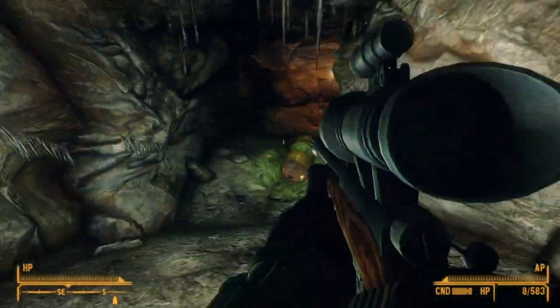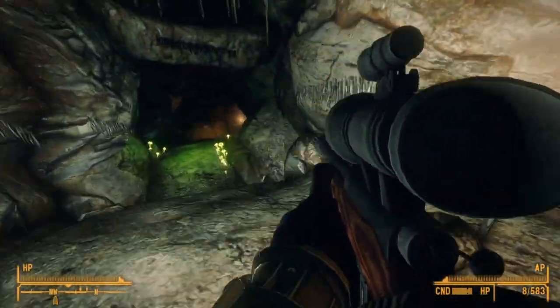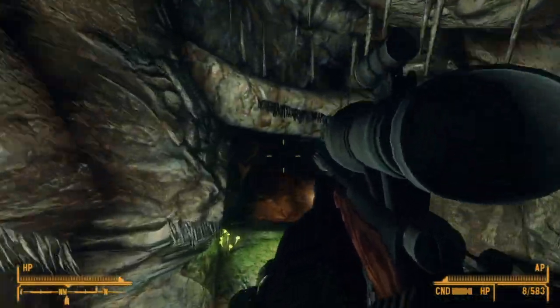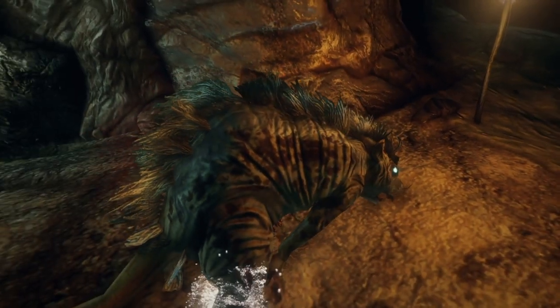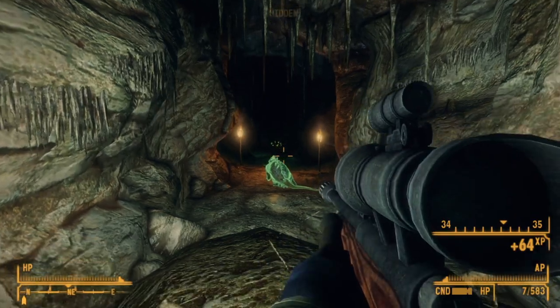Nowadays the varmint rifle is like the one presented in game: a small, easy to use rifle with enough weight to almost completely negate any recoil from the smaller caliber. The gun in game is actually chambered in a very large cartridge for a varmint rifle — 5.56 — but since even rats are typically the size of coyotes, I can give it a pass.